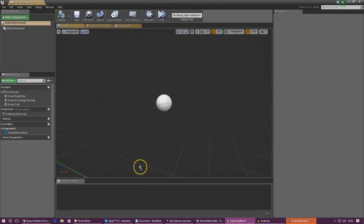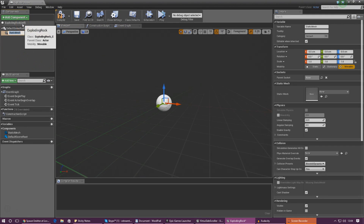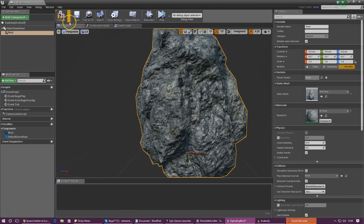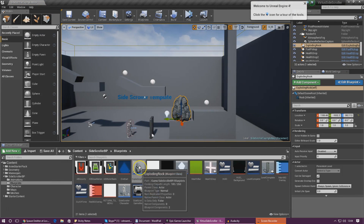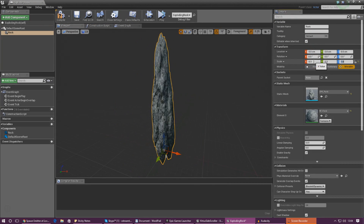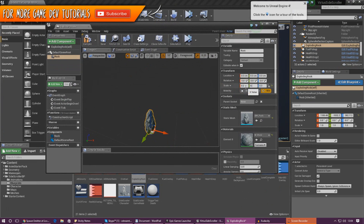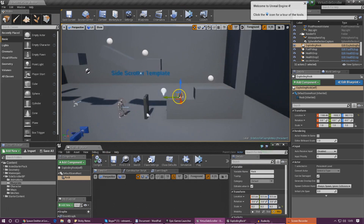Once we've done that, go ahead and open it up. First we need to add a static mesh so that we can actually see the item. Call it anything you like — I'm going to call it Rock. Going over to the details panel, go to Static Mesh and assign the rock static mesh. It's a bit big, so drag it into the scene. I'm going to go into the details panel and under scale set this to 0.3 on X, 0.3 on Y, and 0.3 on Z to make it nice and small. Compile that and it's looking quite nice in the viewport.